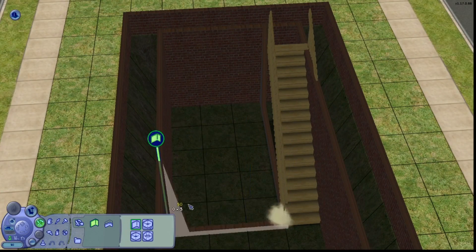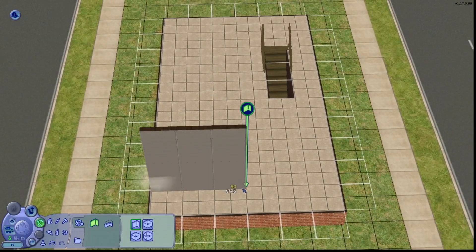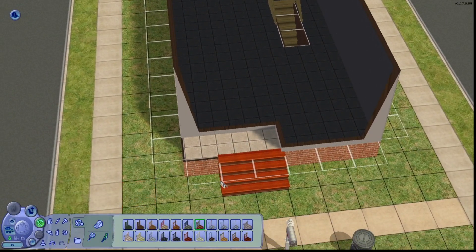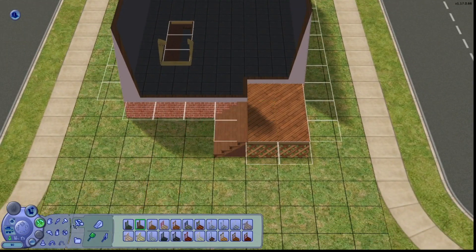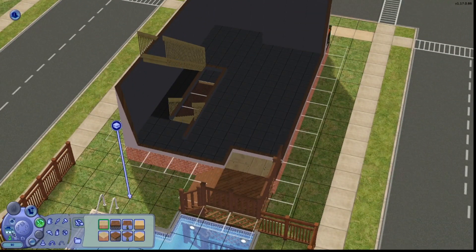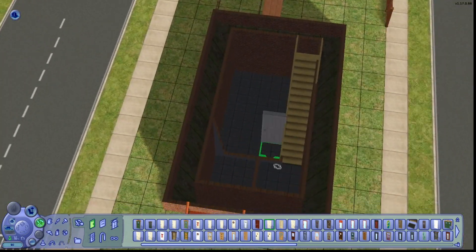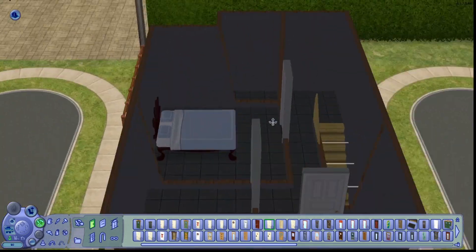Hey everybody, Max here from Mastergun, and welcome to a Sims 2 speed building video. This is a speed build of me building a small compact family home. It's pretty small for a house that has three bedrooms, two bathrooms, and three floors. I say small because it's on a small lot — only like one by two in the Sims — so there wasn't a whole ton of space to build a large house. It's compact, it has everything it needs, and your Sims aren't gonna take forever to get from one place to another.